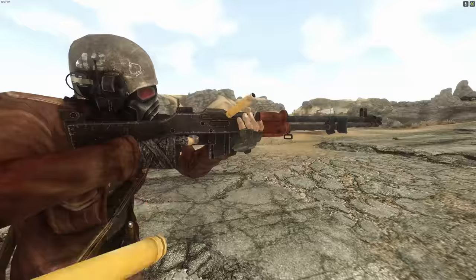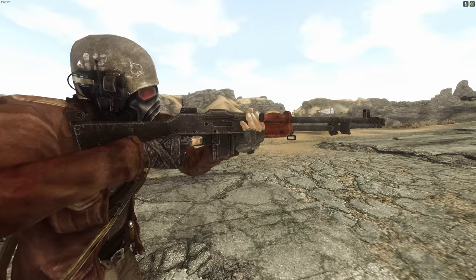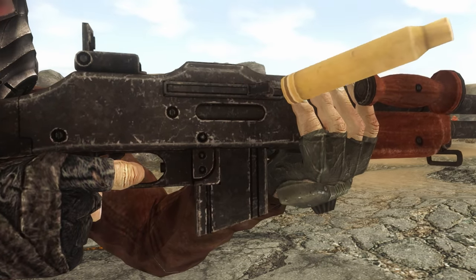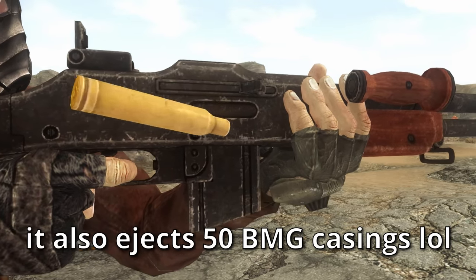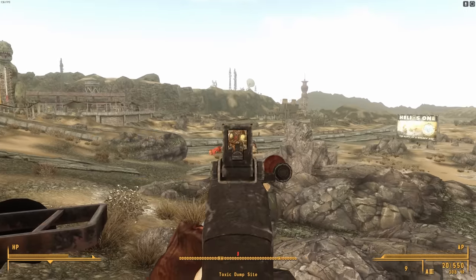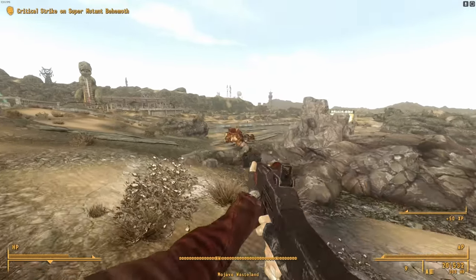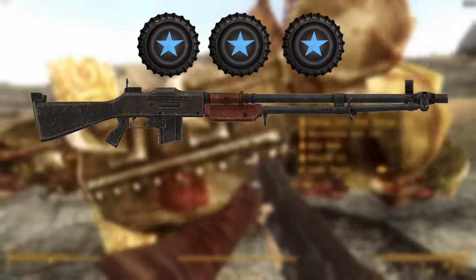Another discrepancy is that the BAR is an open bolt gun, but in-game it's depicted as a closed bolt gun — a permanently closed bolt gun. Literally, because the bolt never moves when firing. Somebody welded it shut, I guess, but it still manages to cycle through sheer force of will. The only other difference is that this version is chambered in .308 instead of .30-06. Overall, the gun looks fine, but they did mess up on some essential details which keep it from being perfect. The Automatic Rifle gets a score of three bottle caps.